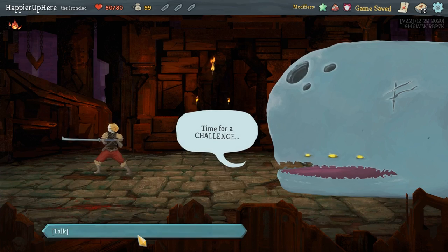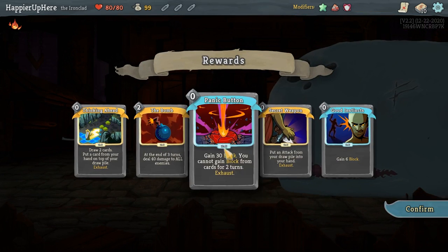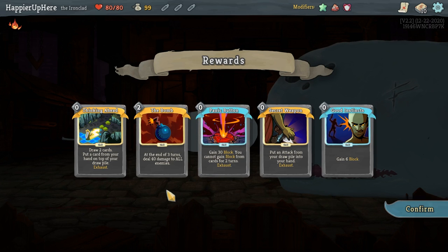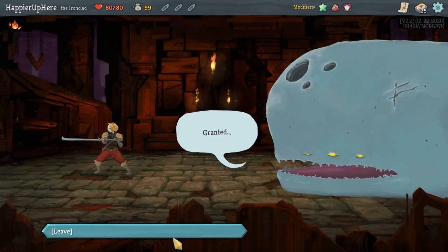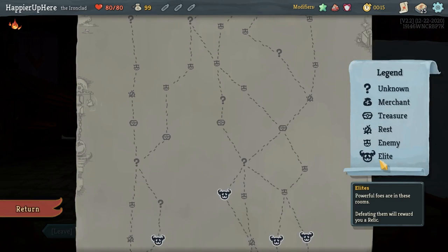Let's first see what colorless cards we can get. No Mind Blast — that would have been way better — but Panic Button is my favorite card. Thinking Ahead, the Bomb... these are decent, nothing amazing. But three copies of all of them. I wonder if I should prioritize shops to maximize the chance of getting a Mind Blast.